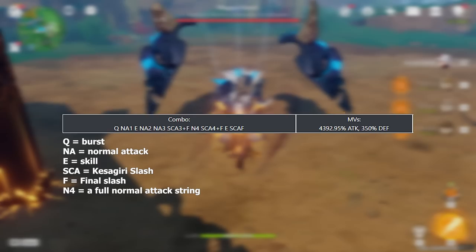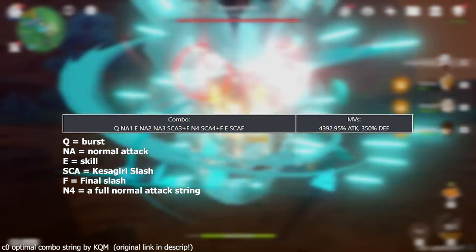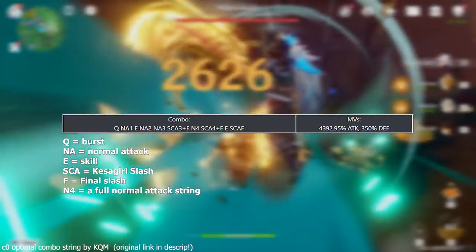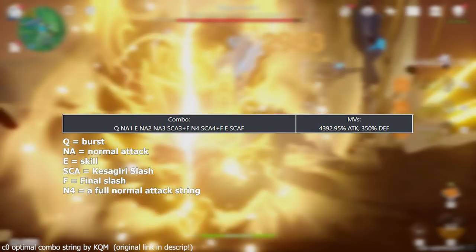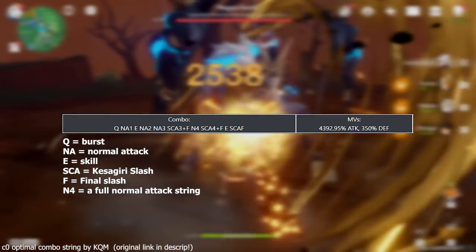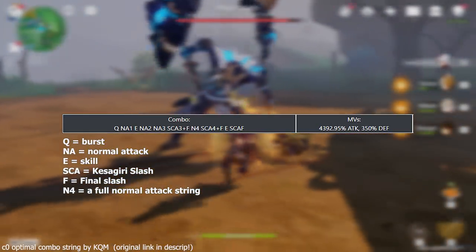Cast Itto's burst, then perform normal attack 1, followed quickly by his skill. Then continue with normal attacks 2 and 3, then perform 4 Kesagiri slashes, the last of which will be his final smash. Follow that with another full N4 string, then a full 5 Kesagiri slashes, another Ushi skill cast, and then one final slash.